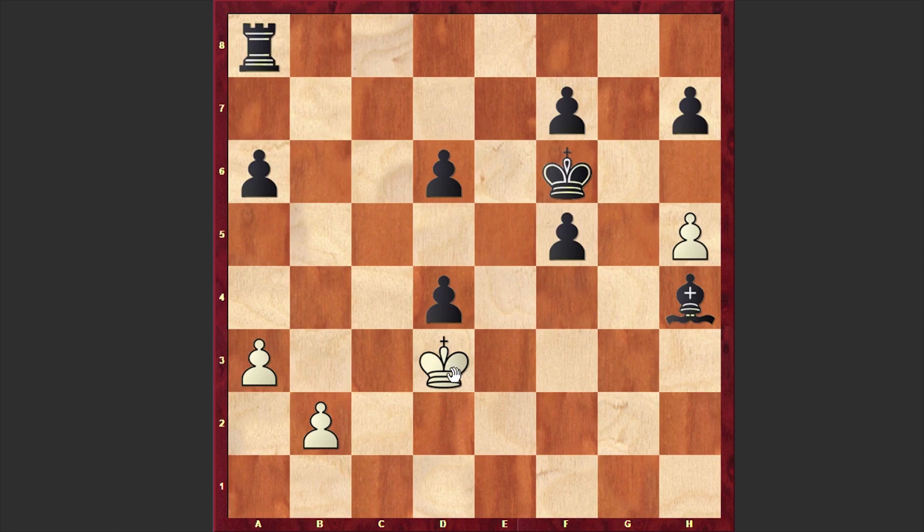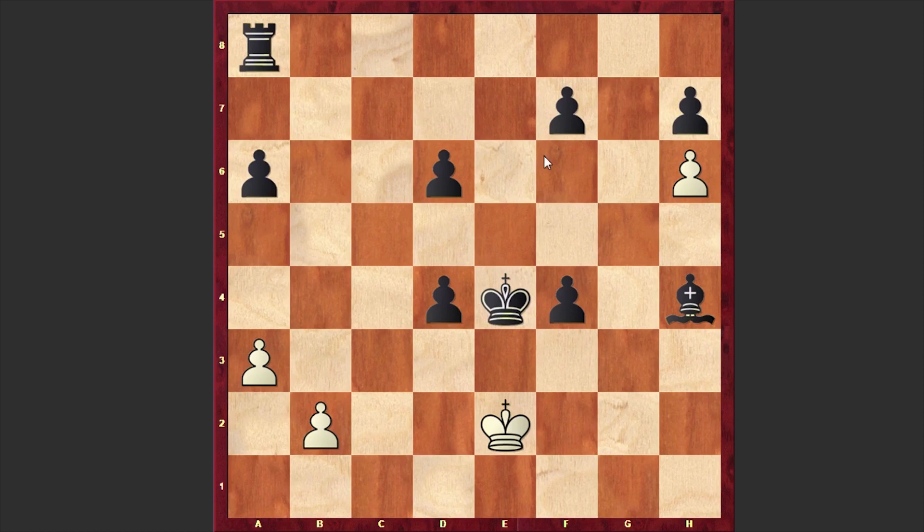Even without those pieces, black's position is winning. Kc2, Kf6, Kd3, Ke5 — well, it was high time to resign, but Iglesias did it only after Ke2, Ke4. There it goes — Capablanca decided not to even make use of his pieces. He centralized his king and forced a resignation. Normally, odds games are decided by blunders made by the odds receiver, but here Capablanca made no blunders and won confidently.